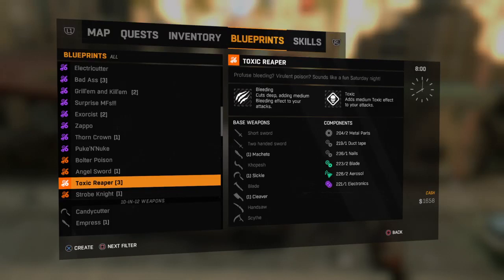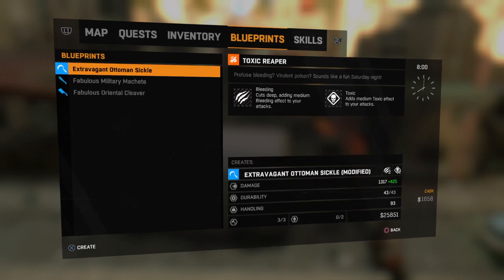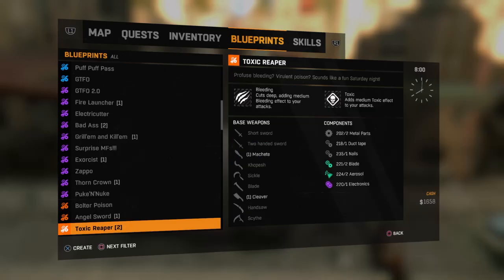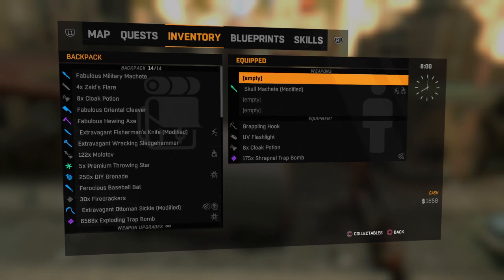Hi and welcome to the channel. This is going to be a blueprint weapon upgrade — Toxic Reaper. It adds bleeding and toxic to your attacks. Let's craft one, see what it's like. Let's do it on that sickle, quite like them.